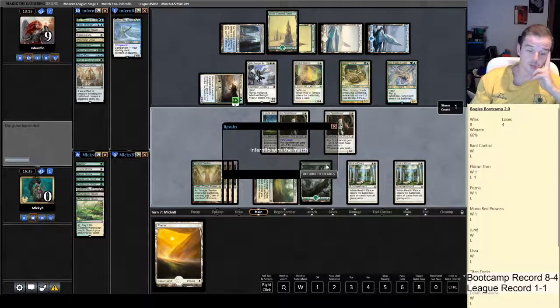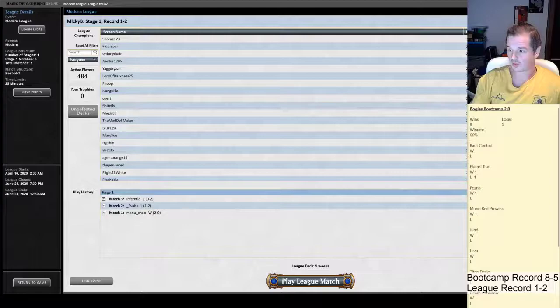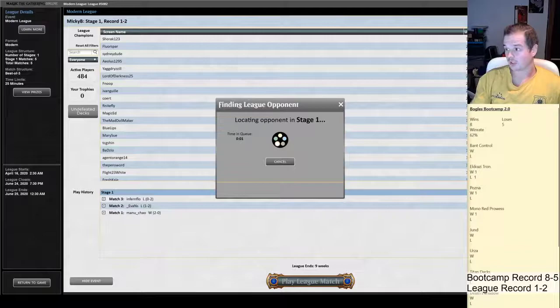Absolute waste of time. We had three Auras in our starting hand and didn't see another Aura until our seventh turn. We've got a deck full of Auras and we didn't draw a single one. I'm not even counting this as a matchup to track because it's such a fringe deck we're never going to verse it again — and we're always going to lose. We're down to 61.5%, which rounds up to 62%. Going into the third match, hopefully we'll verse a real deck — not whatever the hell that was.